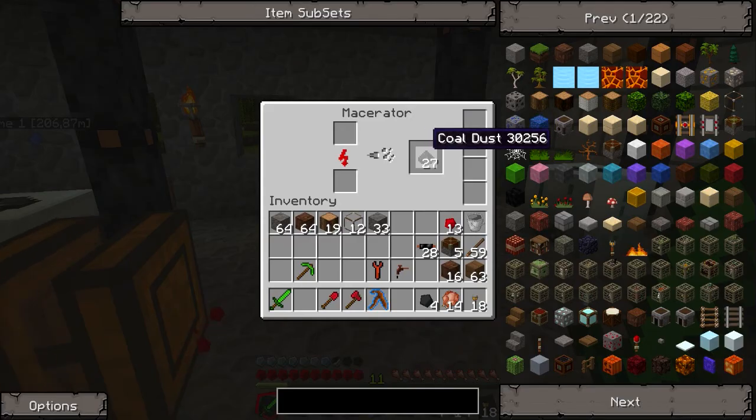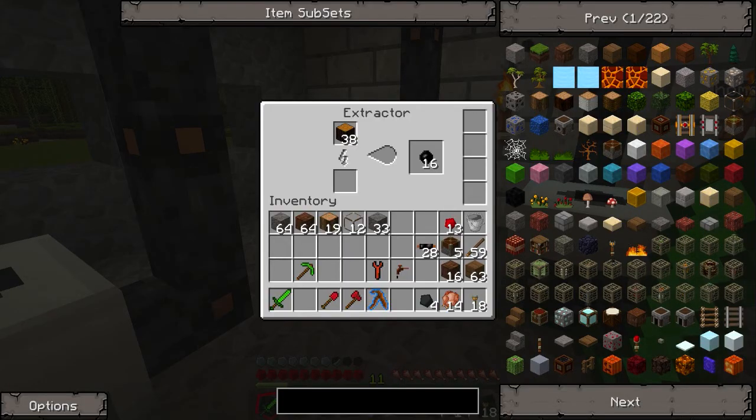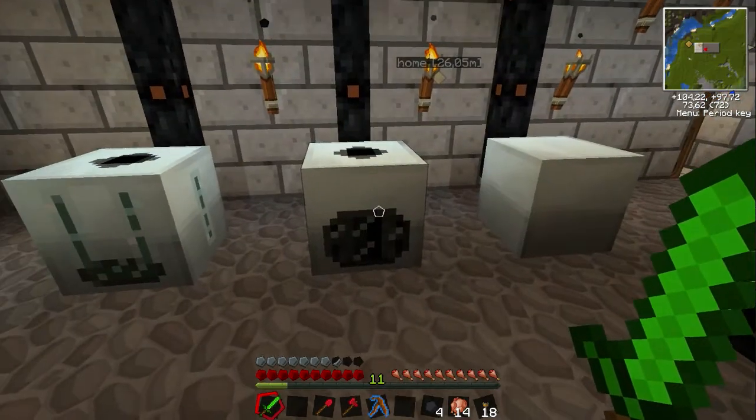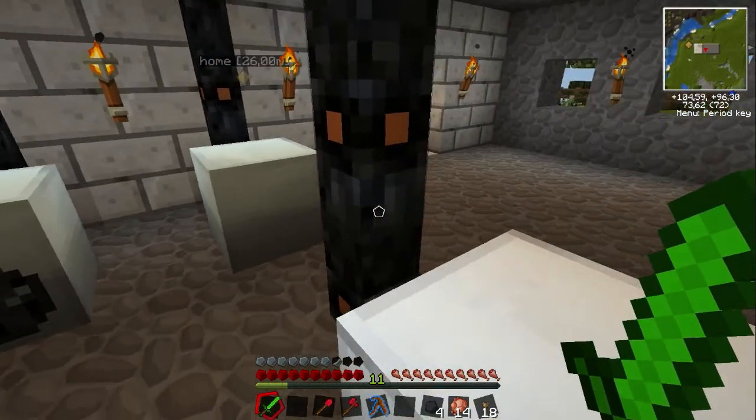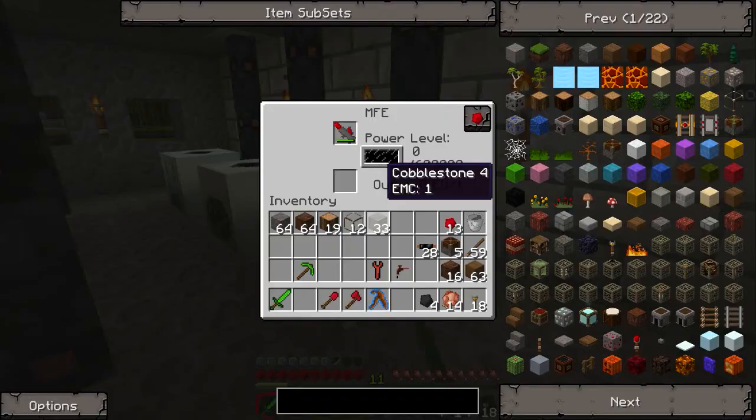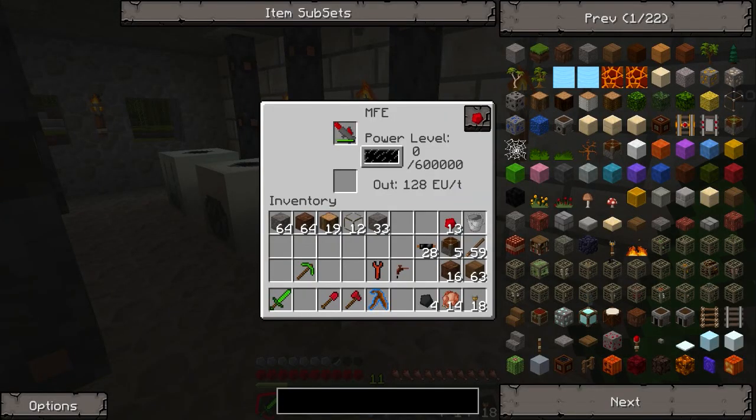I have an extra macerator for my coal dust. Over here I have an extractor making me some more rubber, a compressor which I need for some stuff, and then here I have an MFE unit which is basically like a very large battery, and a mining laser which is what I wanted to show you guys this video.